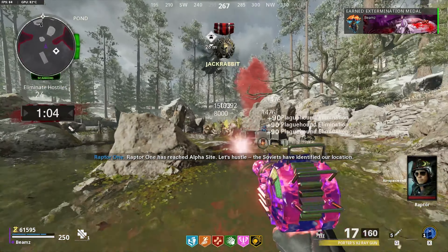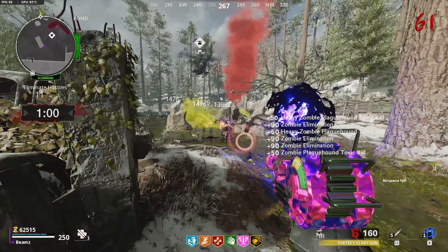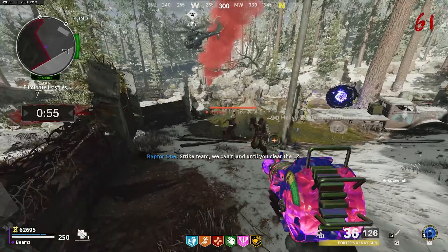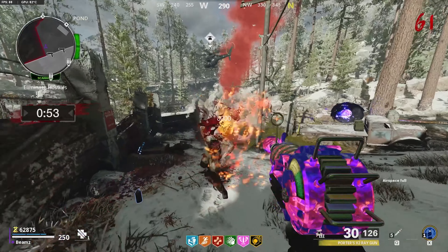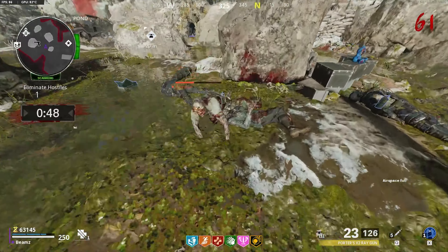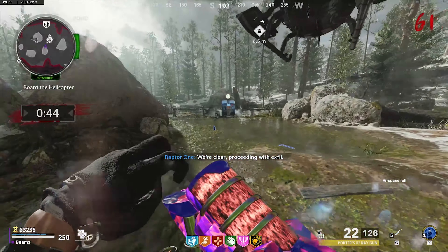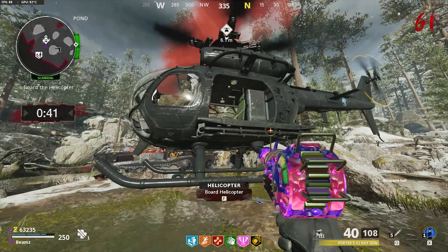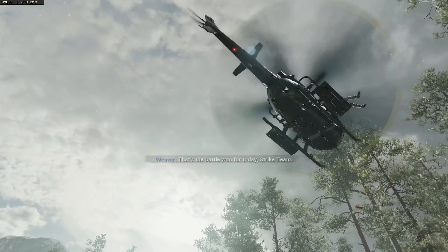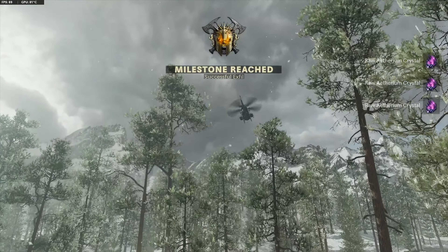From here you have two options: you either train zombies to high rounds such as round 60 and exfil, or you can do the Ring of Fire strat. I'm pretty sure MC Zombie Slayer came up with it and I'll link a video below on how it works. I hope you enjoyed this video — a like rating would be greatly appreciated. If you want a certain type of video on Rainbow Six Siege or Zombies content, comment down below, and as always I'll see you guys in the next video.